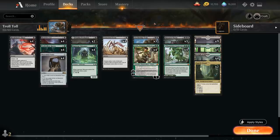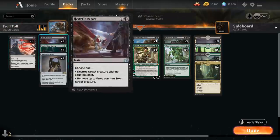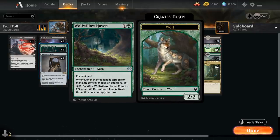At one mana we've got the full playset of Bloodchief's Thirst — a removal spell for a creature with converted mana cost two or less, but we can pay the Kicker cost for two and a black to destroy any creature or Planeswalker instead. At two mana we also have the full playset of Heartless Act, which can destroy a creature at instant speed as long as it doesn't have any counters on it, and Wolfwillow Haven as ramp that can enchant one of our lands and produce additional green mana.